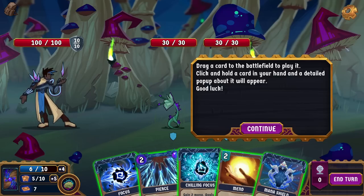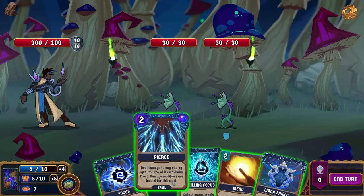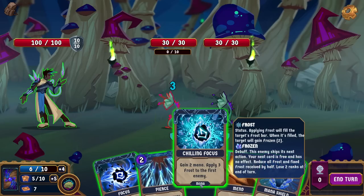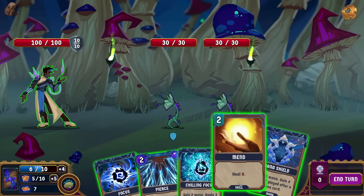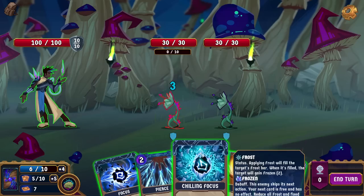Drag a card to the battlefield to play it. Click and hold a card in your hand and a detailed pop-up about it will appear. So what do we got? We got gain two mana, two more mana if you had no mana. We've got deal damage to any enemy equal to 80% of its maximum frost — damage modifiers are halved on this card. Gain two mana, apply three frost to the first enemy. Heal zero. Gain two mana, gain four shield if played after a mana card.